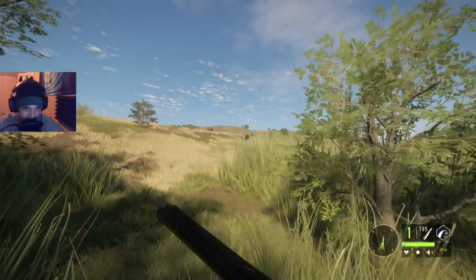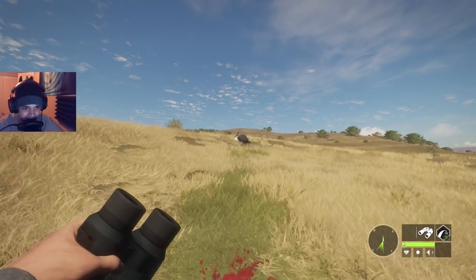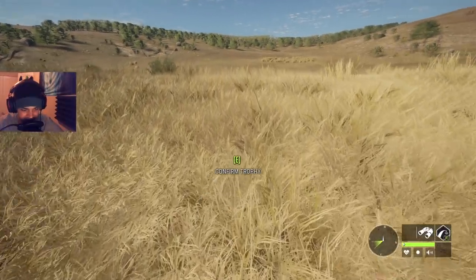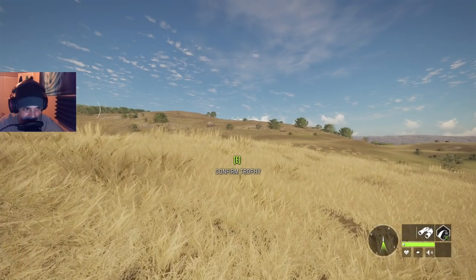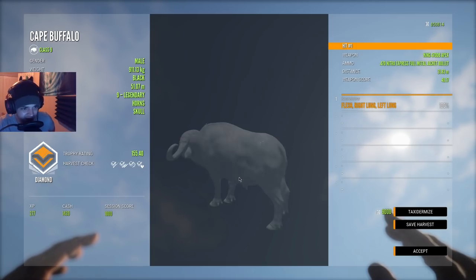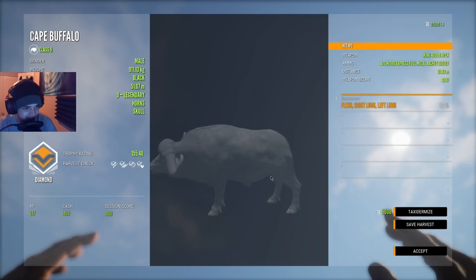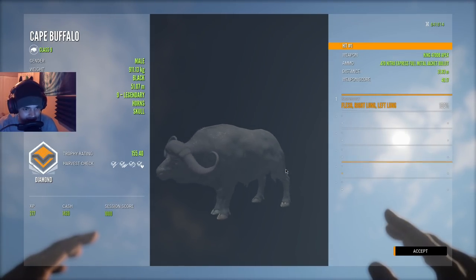That should be a good shot — oh wow, he actually went down really quickly! Very surprised he dropped that fast, but that is a vital organ hit — perfect, absolutely perfect. What a beautiful Cape Buffalo! Let's get another picture of him after he's down. Please be another diamond Cape Buffalo. It is! That's actually the biggest one we've killed so far — 155.40. I think the previous best was 152 or 153, so this is now the best one we have.